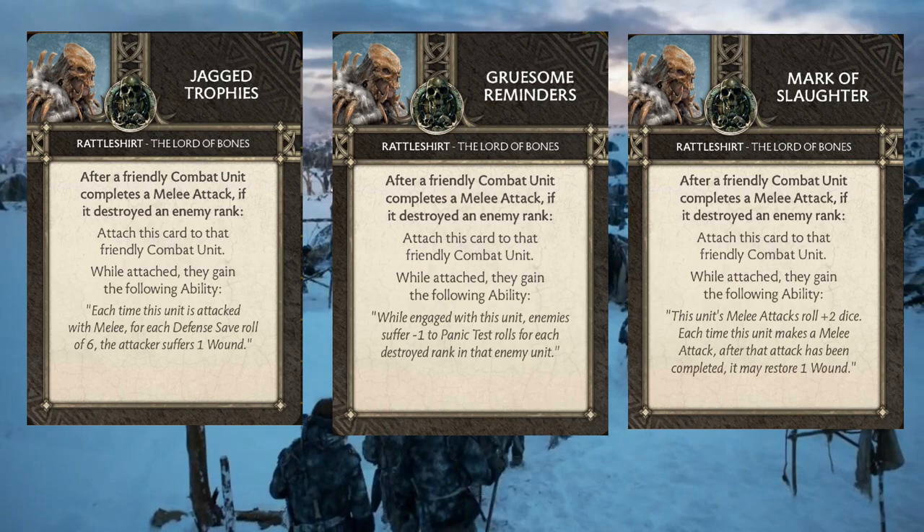One thing to keep really clear: the ability stacking rules in the rulebook stop you from getting any benefit for putting two of these on a unit. So if you put two Mark of Slaughter on a unit, they won't get plus four attack dice and they won't restore two wounds when they heal, because the card specifically calls this out as an ability. Even though it's not a keyed ability like Sundering or Embolden, the card defines this as an ability, so they won't stack because they have the same name.